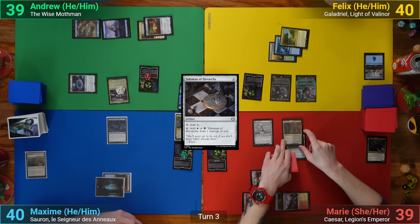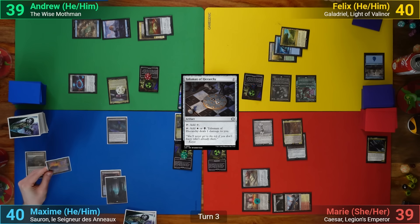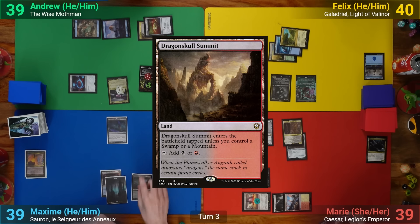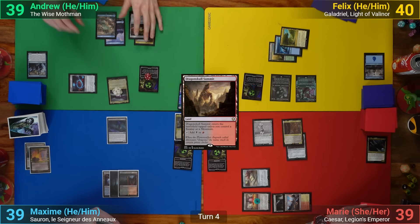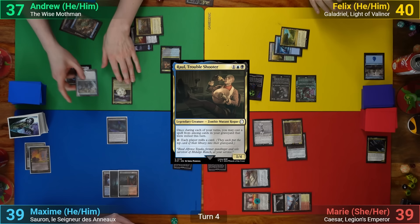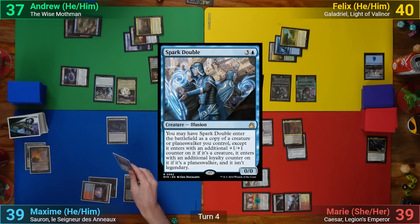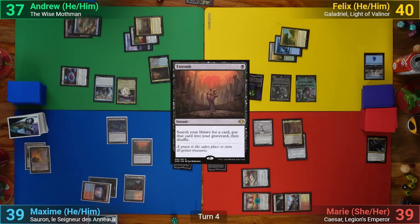Marie moves the Skull Clamp onto MacReady and passes. Max draws and mills Terminate, losing his rad counter, then plays Dragon Skull Summit. I draw, mill Spark Double to lose my rad counter, play Tainted Wood, and cast Rawl Troubleshooter — which lets me cast the Spark Double I just milled.